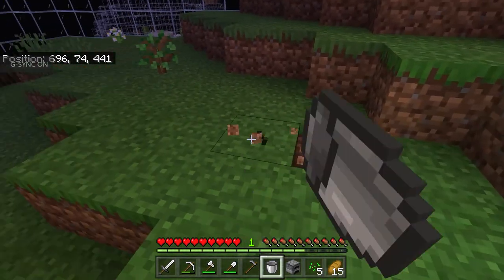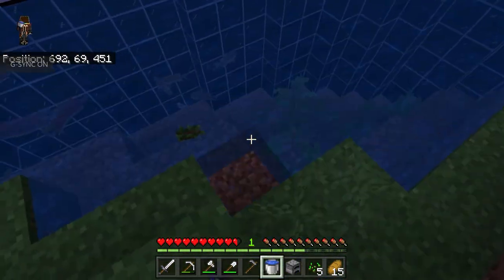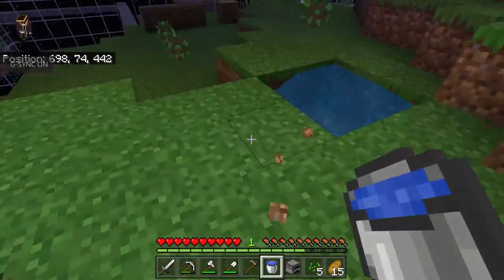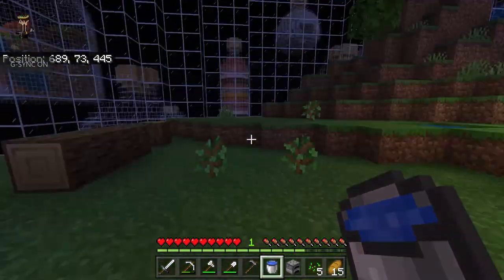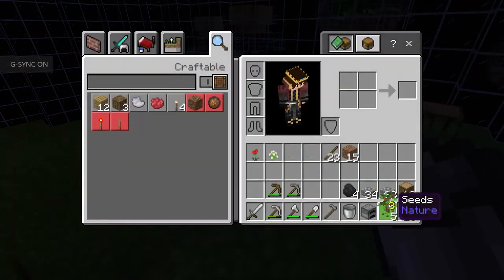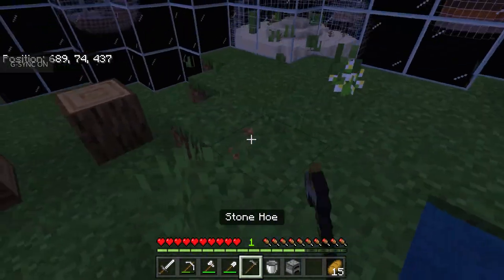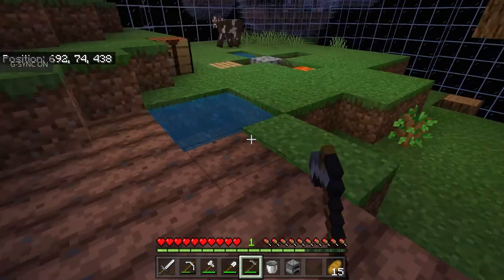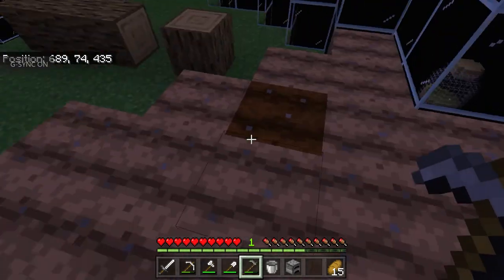First of all, I should probably make an infinite water source — that just seems like a good idea. And another sapling. So if I do that, let me just grab this water, put it here, then grab one and put it there. I think the perfect place for a wheat farm would be right here — let me move this sapling. Wow, we have a lot of saplings! This will be the perfect place to grow our wheat — yeah, perfect.